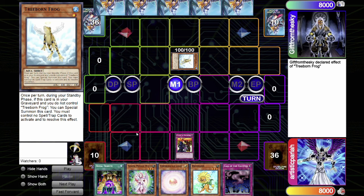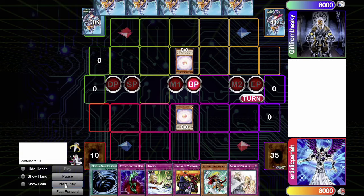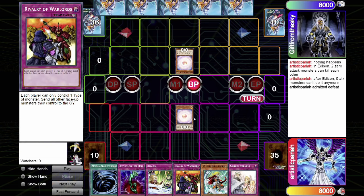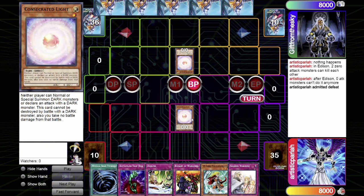In Edison format, when two monsters with zero attack battle each other, they can actually destroy each other. However, after Edison format, if Consecrated Light attacks into another Consecrated Light, they can't destroy each other because they don't have any attack power. After Edison format, if your monster has zero attack, it can't destroy anything with zero attack in battle.